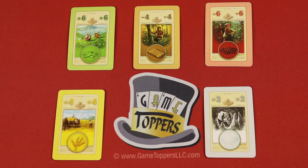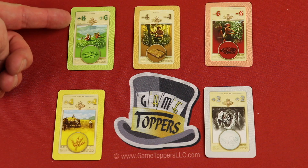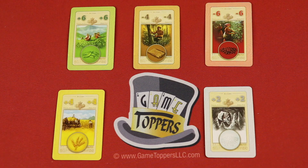In The Rich and the Good, you are going to be manipulating markets of different types of commodities, and you may be adding to them, adding their values, subtracting to their values, buying and selling. That's the name of the game.